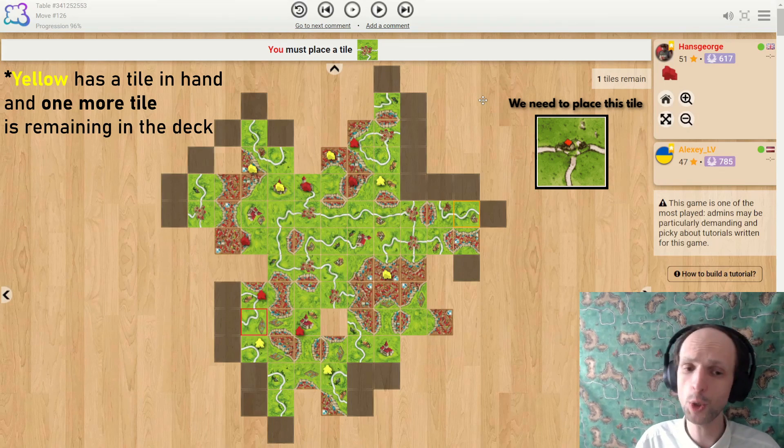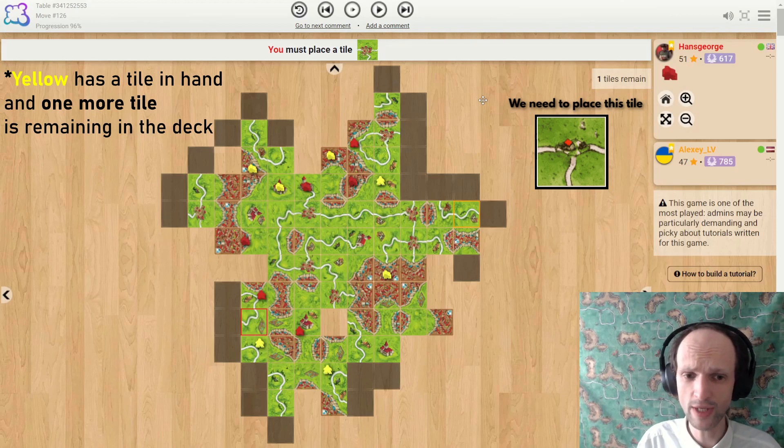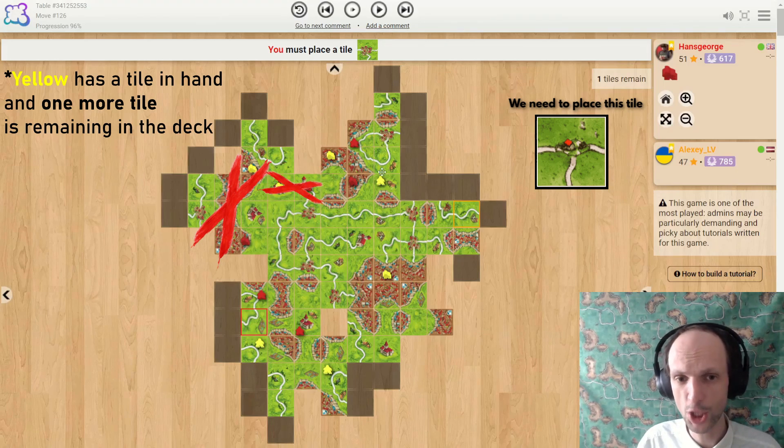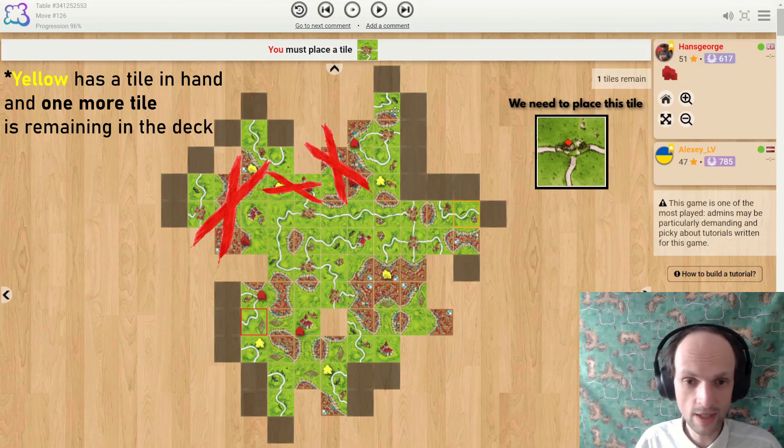The first hint, as usual, is position assessment, which in this situation is pretty easy because there are just so many shared features. Shared ruin doesn't matter. Two modest trees that cancel each other. Shared ruin again and a shared field — it's worth a lot of points and could be decisive, but currently it's worth net zero points because yellow has three meeples on it and red has three meeples on it.